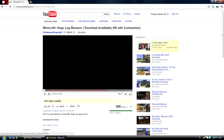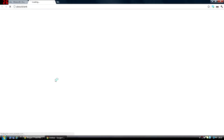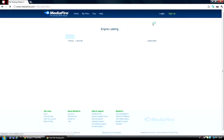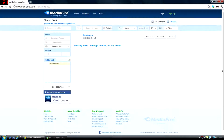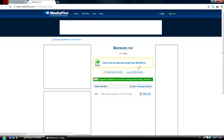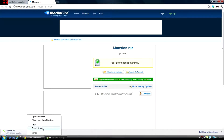So basically, for this I'm going to be using my log mansion. What you want to do is go to the link in the description, go through this, skip the ad, and then it will bring you to Mediafire. Download Mansion.rar and click here, and you want to show in folder.